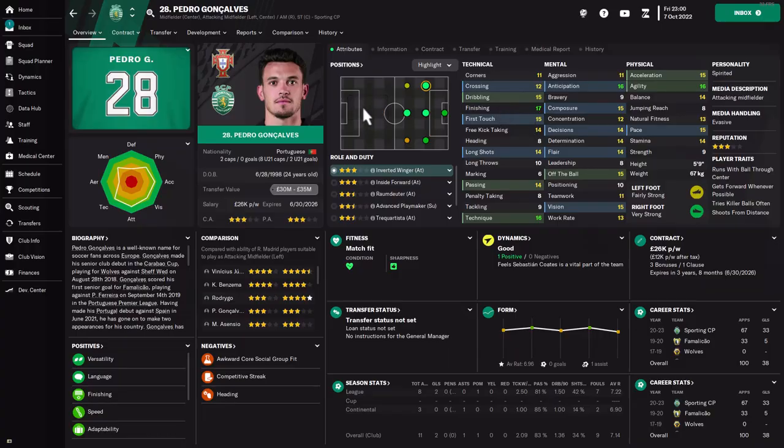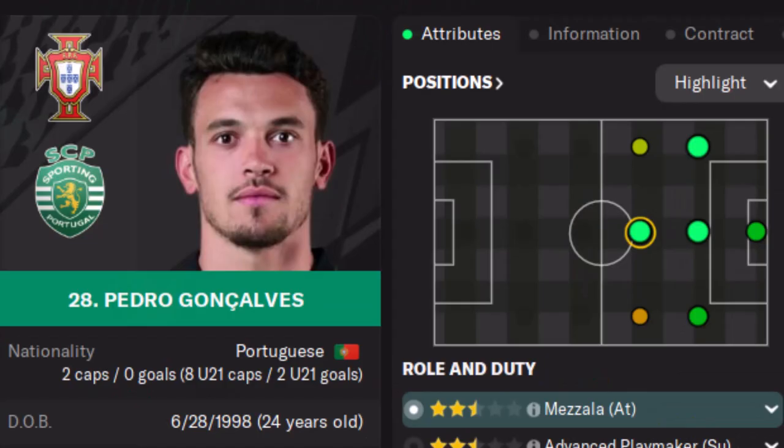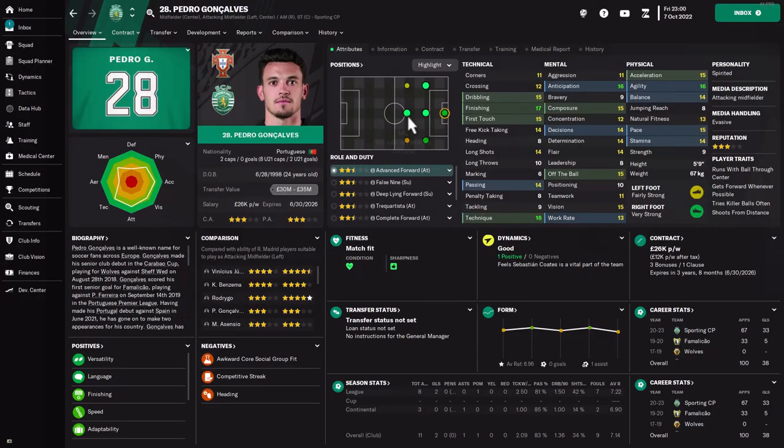We'll look at his player attributes much later, but this is Pedro Gonçalves. He is an attacking midfielder, inverted winger, false nine at some point, and central midfielder that plays for Sporting Club de Portugal.